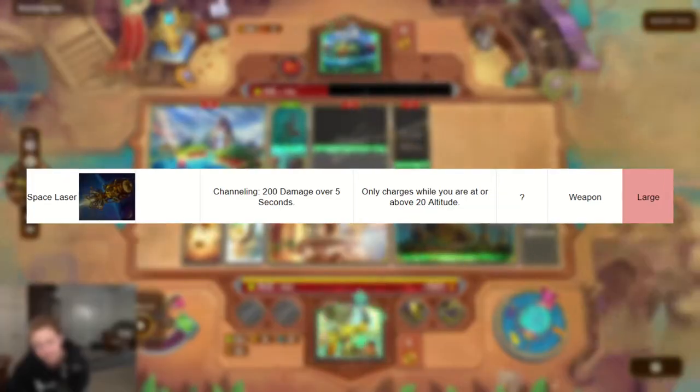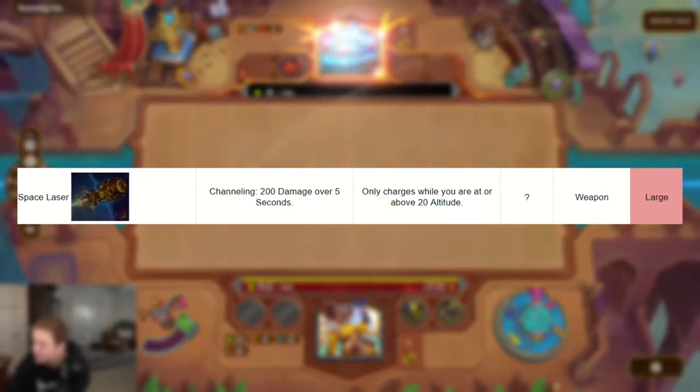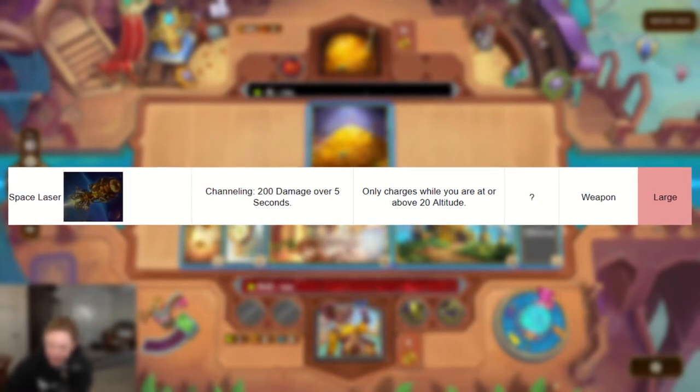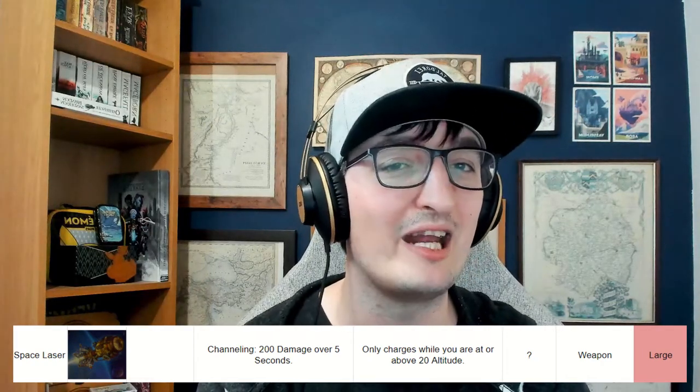Number three is back to the fun picks, and this is probably the most fun pick. The robot dinosaur of Stell is, of course, the Space Laser. This is an incredible looking item. Space Laser is a large weapon which, when activated, will channel doing 200 damage over 5 seconds. It only charges while you are at or above 20 altitude, so this weapon takes some getting used to. You are going to have to gain altitude pretty fast, but once you can get it, this huge laser fires across the battlefield channeling for 5 seconds, doing massive amounts of damage.